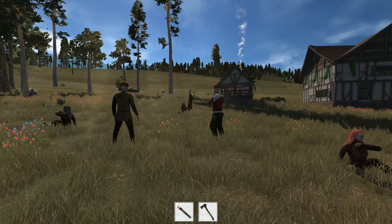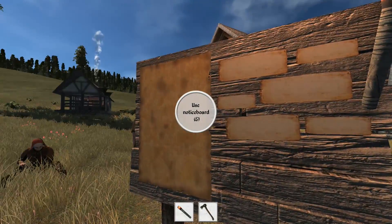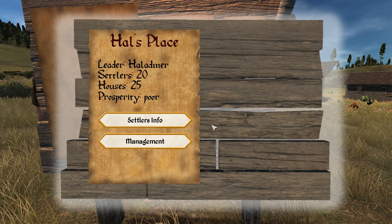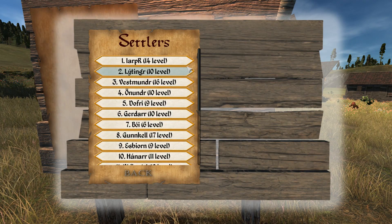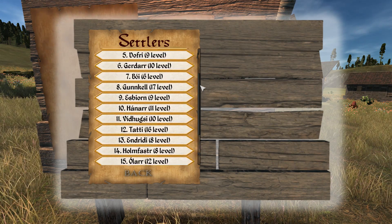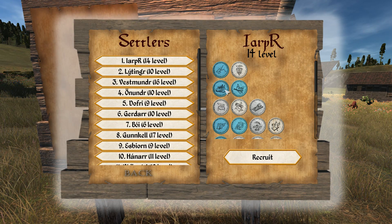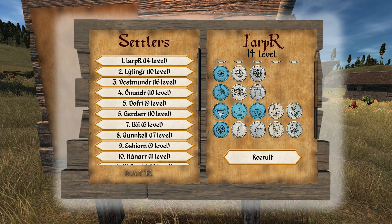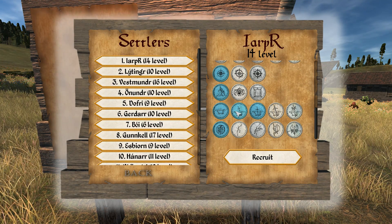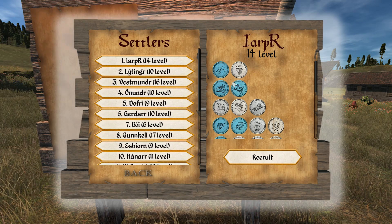What I want to do first is take a look at the skills. Once you have a notice board up, you can come in here and go into settler info, and this will show you a list of all the settlers you have in town. We currently have 20 of them here and each of them will have their own skills. The mouse-over is not working again — sometimes it works, sometimes it doesn't.